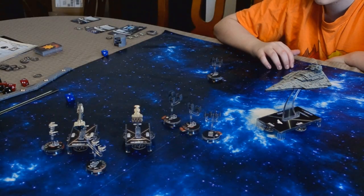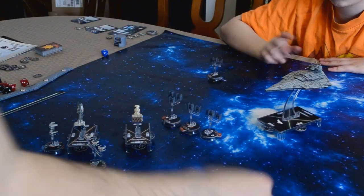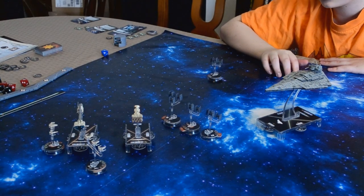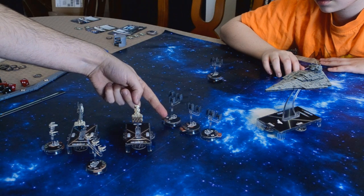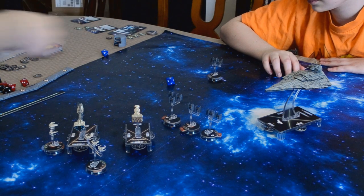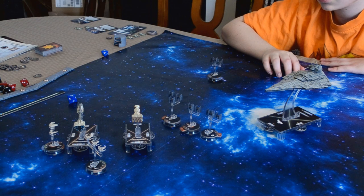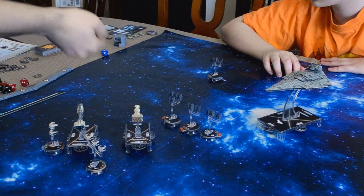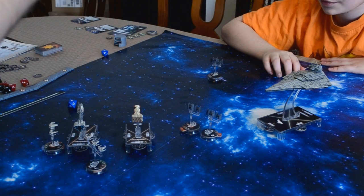This guy is at close range. I have an accuracy, so that has no damage. Now I'm going to shoot out my front firing arc and attack this TIE fighter — it's the only one I have a firing solution on. So I'm going to roll one die. It's an accuracy. Should I spend my token or not? I'm going to spend my Concentrate Fire token to reroll this one die. And it's a hit! So this one has one hull left.